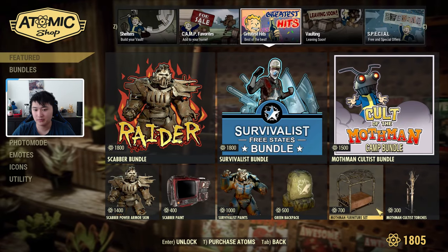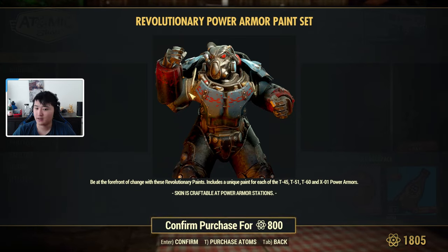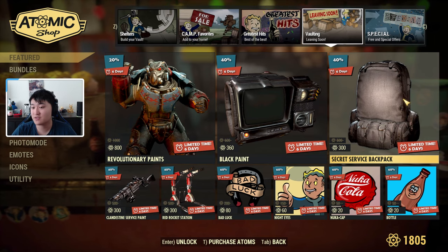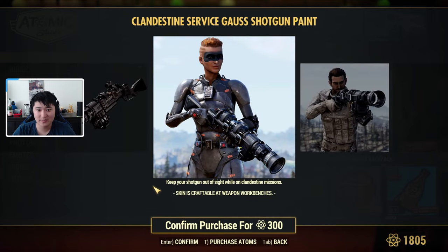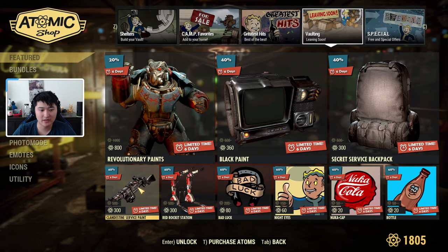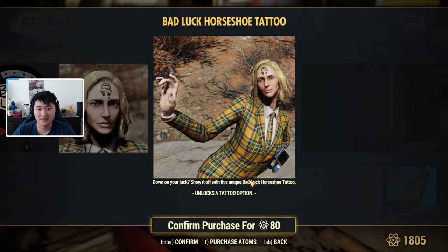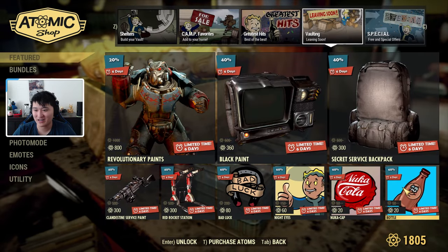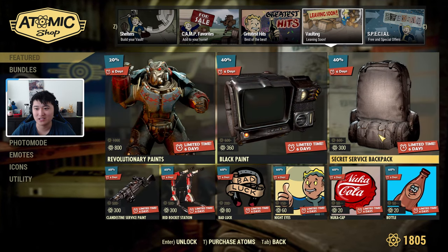In the Vaulting — Leaving Soon section, we have revolutionary paints for power armors T-45, T-51, T-60, and X-01. We also have a black paint for the Pip-Boy, Secret Service backpack, Clandestine Service paint for the Gauss Shotgun, Red Rocket station, Bad Luck tattoo, Night Eyes player icon, and a bottle Nico player icon. These all have about six days left.